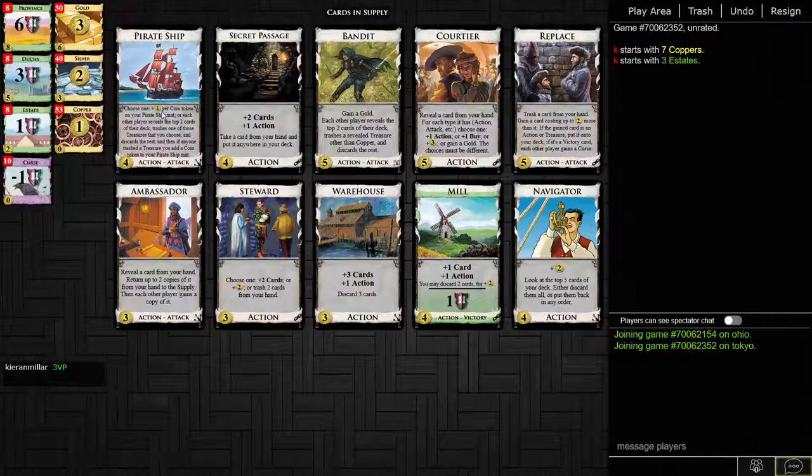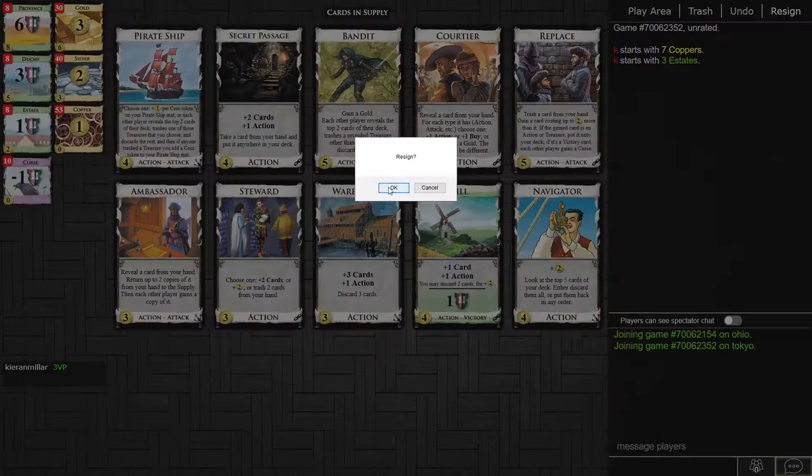There's no village. In order for Pirate Ship to be an effective source of money, you need a lot of treasures trashed — you sort of want to get Pirate Ship almost up to eight tokens, which is going to take a very, very long time. That's ridiculous when you can only play one Pirate Ship per turn. Meanwhile, Bandit gets some golds and you can occasionally replace those into Provinces. Plus if you get cursed, you want to play Ambassador to remove curses, and then you don't get to play Pirate Ship. The lack of village really hurts Pirate Ship here, so you ignore it and just go Ambassador to thin, grab some Mills, then Bandit, and eventually a Replace.